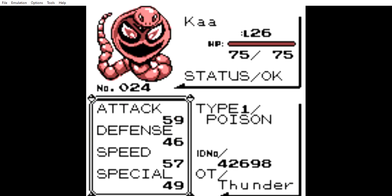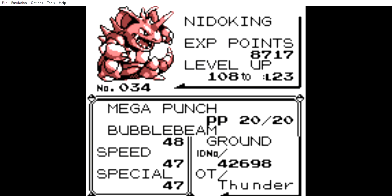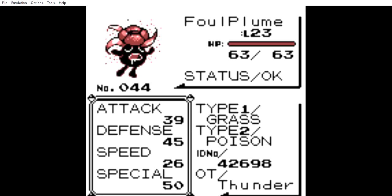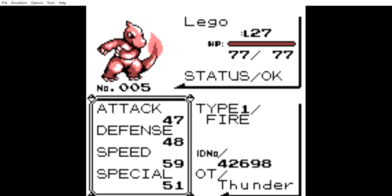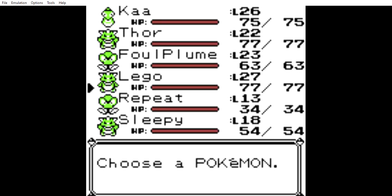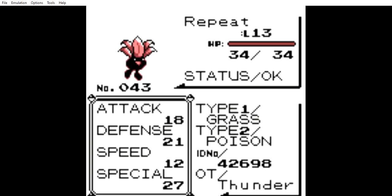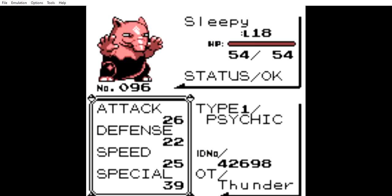We have Ka, the Arbok. We have our Pokemon Thor. We have Foul Plume. We have our starter, Lego, who is slowly getting to the point where we can get a Charizard. We have our second Oddish, who I may just use for an HM Slave. And we have Sleepy, our Drowzee.